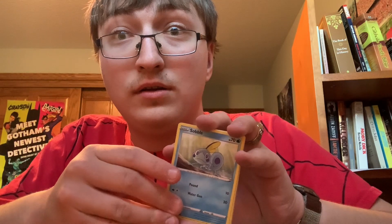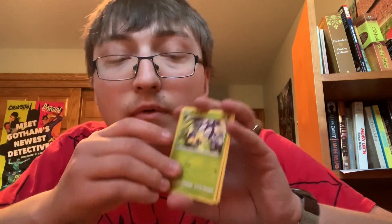There's the Grass type energy. Metal Saucer, Quick Ball, Mantain, Galarian Ponyta, Mincino, Sobble, Blipbug, Boltund. The reverse is a Chinchou. And the next rare is going to be a Musharna - non-holographic rare.